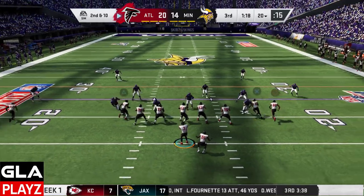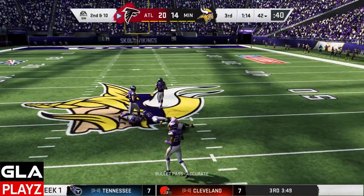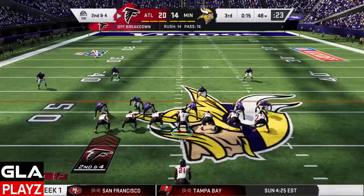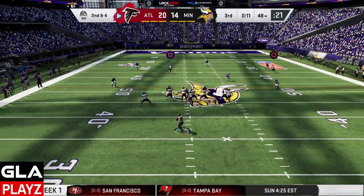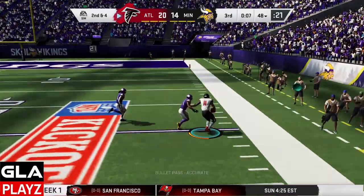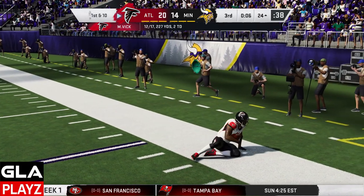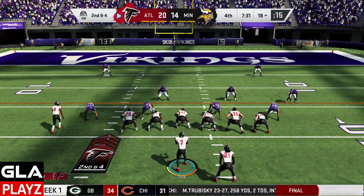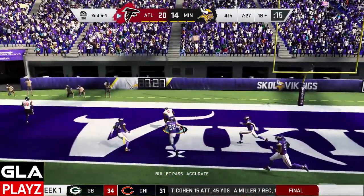2nd and 10 now for the Falcons. Got Ridley open, possession catch, and that's a 1st down. 2nd and 4, got Julio Jones wide open — good play, 1st down. 2nd and 4 again, got Julio Jones wide open — touchdown Julio!